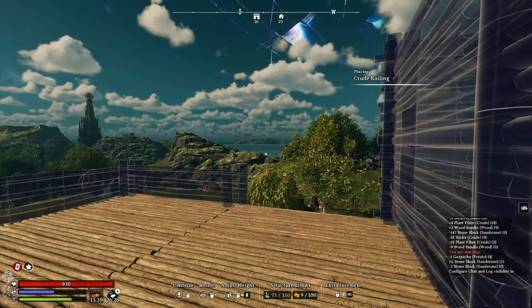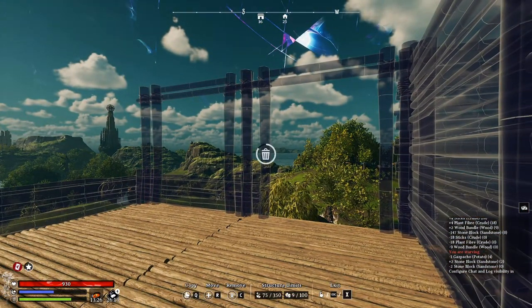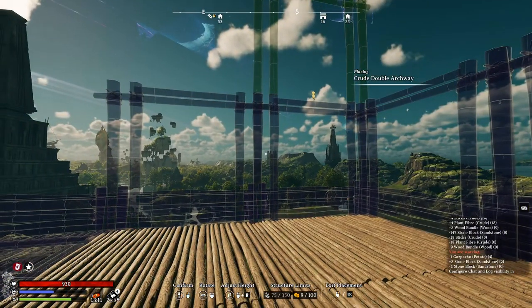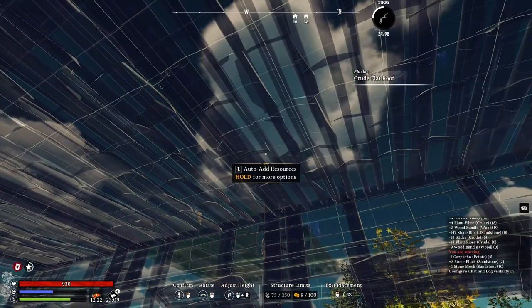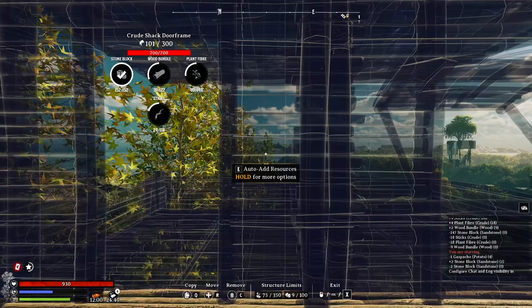So railings first, leaving that last spot for an archway. Let's extend the archway, delete the first, place some railing, replace the archway, and now we can complete. Since we're going for a modernist architectural style, we're gonna use some flat roofs. Don't forget the roofs above the balcony. Now let's pop.